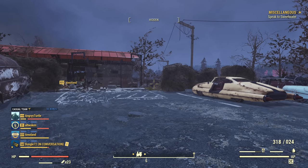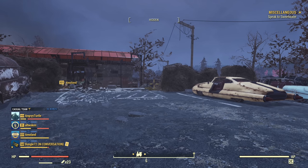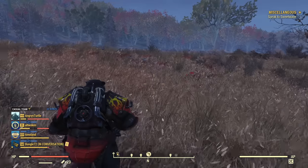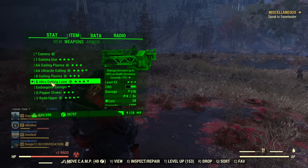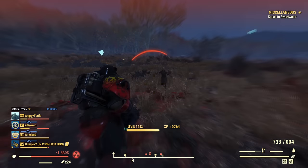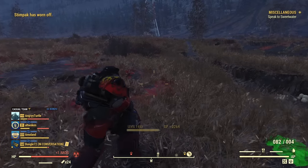If we take a look at DPS on a full spec build — Gatling Plasma versus Ultracyte Gatling Laser, both anti-armor, both faster fire rate — you can see that Ultracyte Gatling Laser is offering, at least on paper in the stats, about 10% higher damage per second than Gatling Plasma, which is interesting. It was never like that in the past. But in practice against regular enemies, I usually can't observe much difference — they both seem to offer about the same and kill everything incredibly fast.